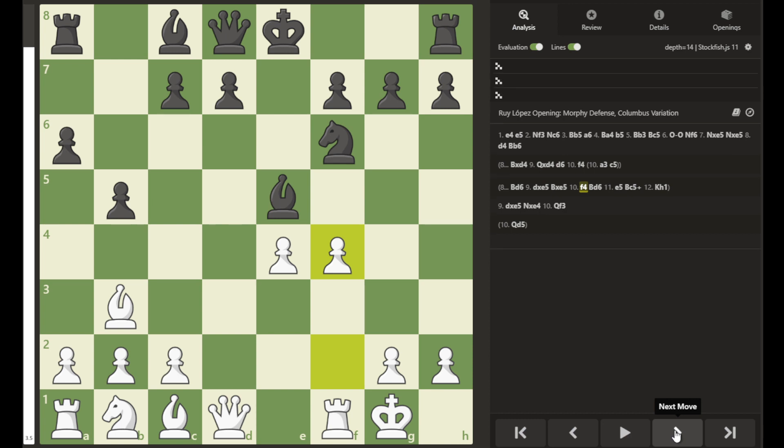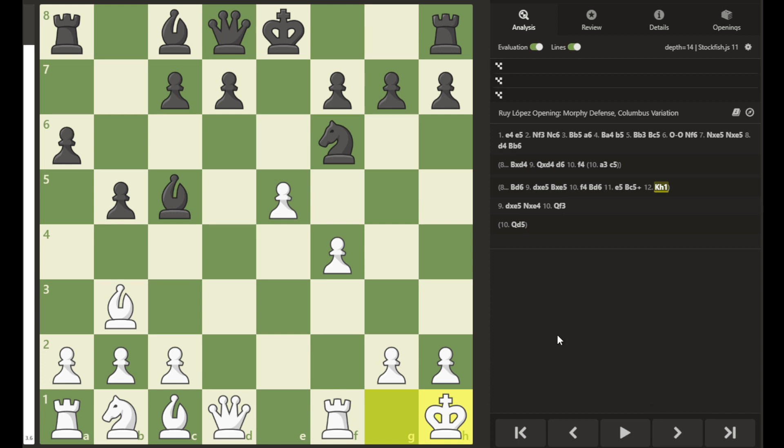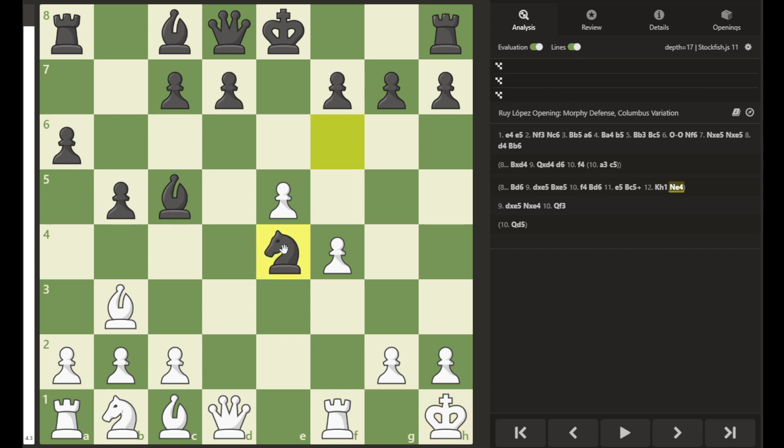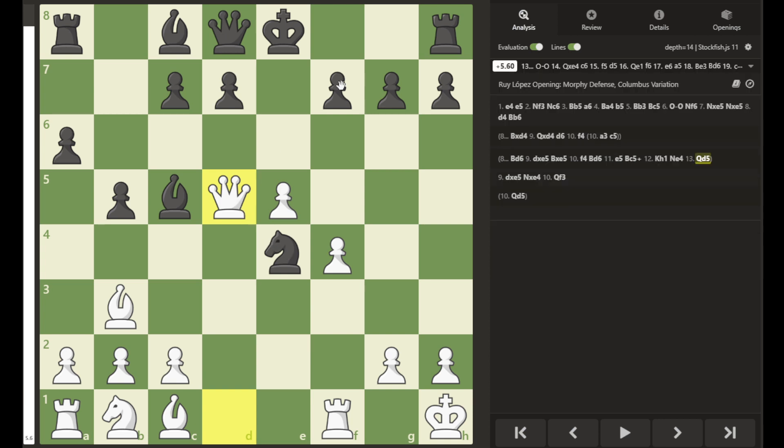After a capture and the bishop recaptures, we have a different continuation. The game may go something like this: the bishop is attacked, it retreats, and then you have a fork. Black can escape with bishop to c5, putting the white king in check. The king moves, and now the knight is under attack — whether it retreats to g8 or comes forward.